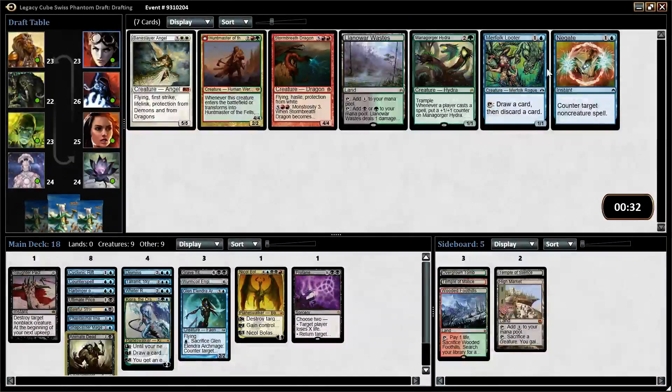Wow, okay — so we're like the only blue drafter, I guess. I think I want Merfolk Looter more than Negate. We already have Counterspell and Dismiss. Negate's good, but I think Looter is a little bit better. Let's take Looter here.